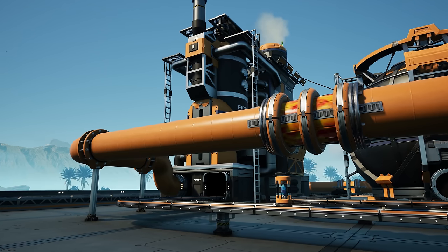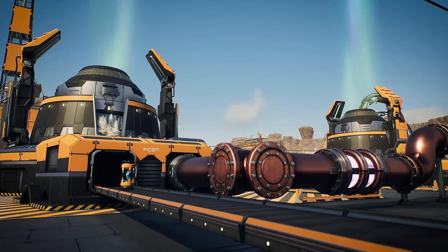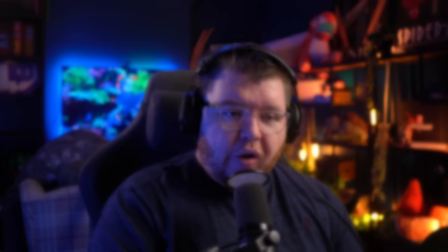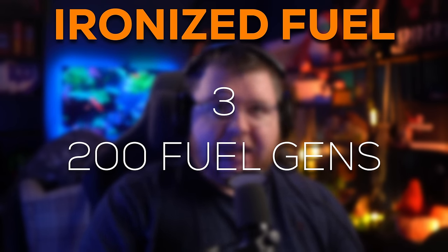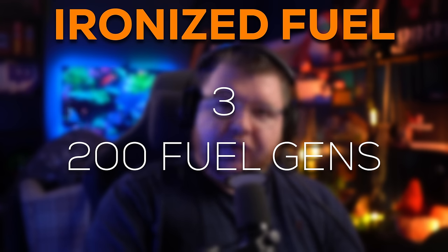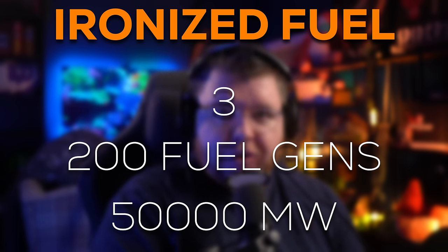The final form of this fuel chain is ionized fuel, made in the refinery using a power shard — which we can now craft in the quantum encoder — combined with rocket fuel. Ionized fuel has a burn rate of 3 cubic meters per minute, which works out to a very clean 200 fuel generators per mark II pipe, giving us 50,000 megawatts total.